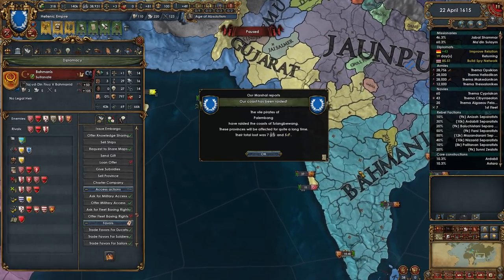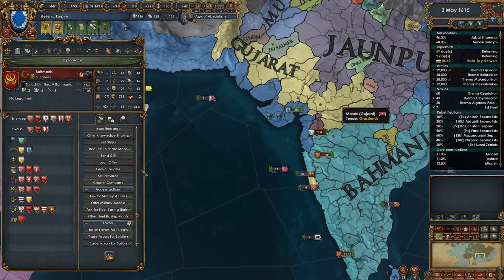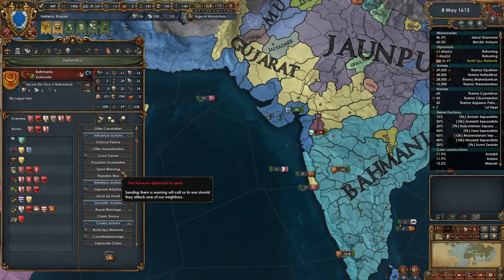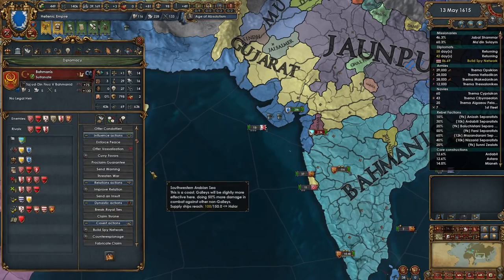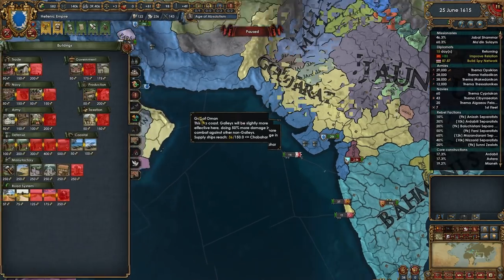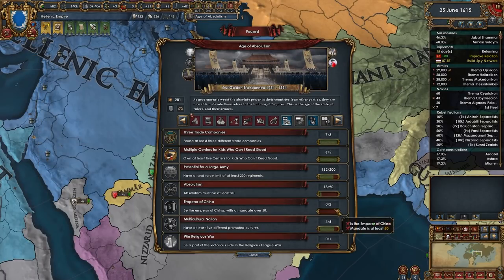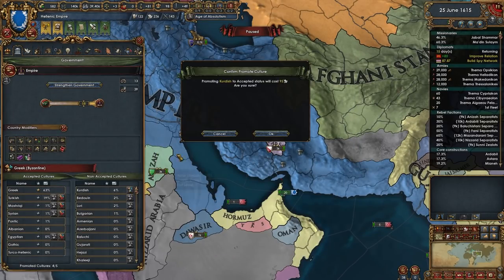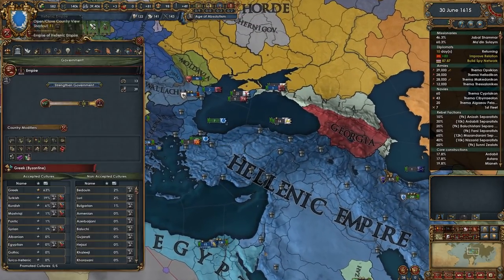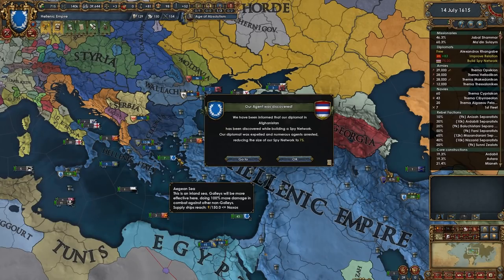These guys are still my ally which is great. I should probably improve relations with them instead, make sure to keep them nice and friendly with me. I'll royal marry you as well, even though you are Shia — I'm role-playing, I don't actually care. Sometimes people get upset when I say stuff like that — I don't mean to hurt anybody, I'm a good old boy. Let's accept some Kurdish culture here, and that will get us eight and a half splendor a month. Very solid.